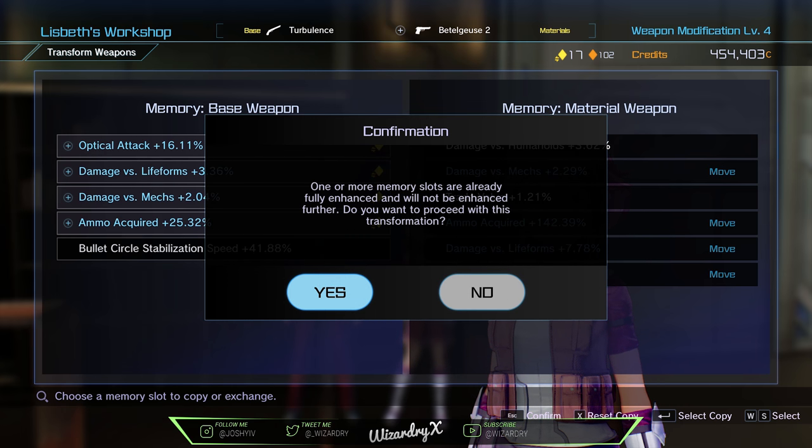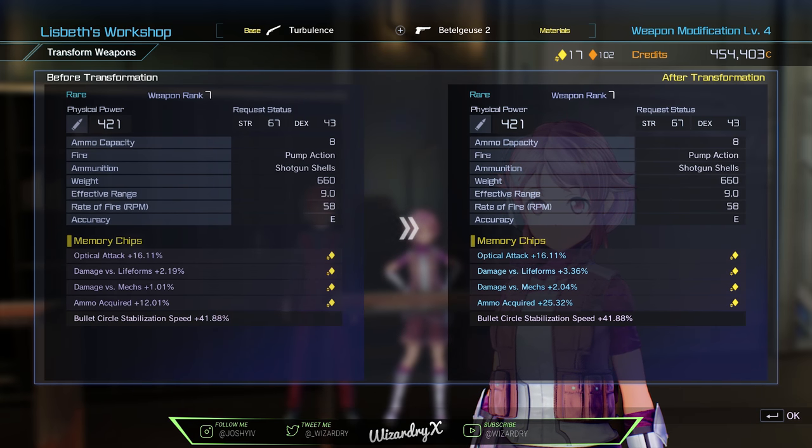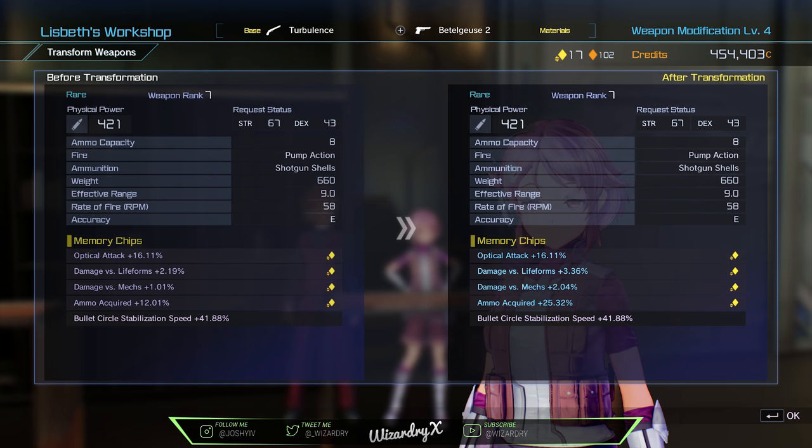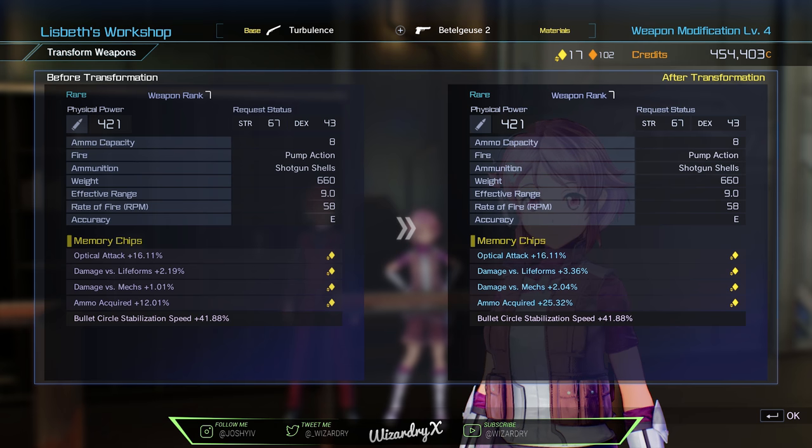It says one of our slots is fully enhanced and will not be enhanced further — do you want to proceed with this transformation? That just means there's one memory slot already at its max percentage so it can't go any higher. Press yes. As you can see comparing left to right: optical attack stays the same at 16.11%, damage versus life form went from 2.19 to 3.36, damage versus mechs went up to 2.04, and ammo required went up to 25.32%. So if a stat is already there it will auto-enhance it by whatever amount.